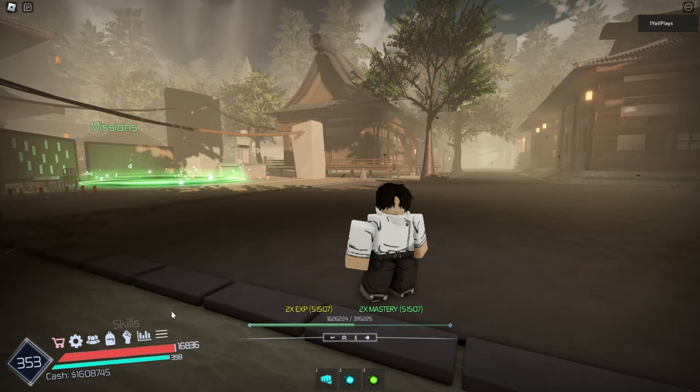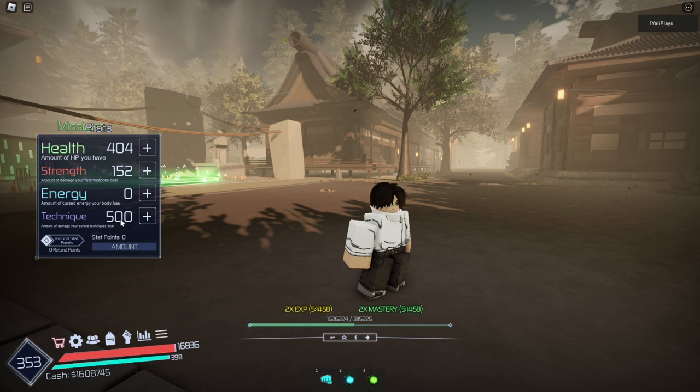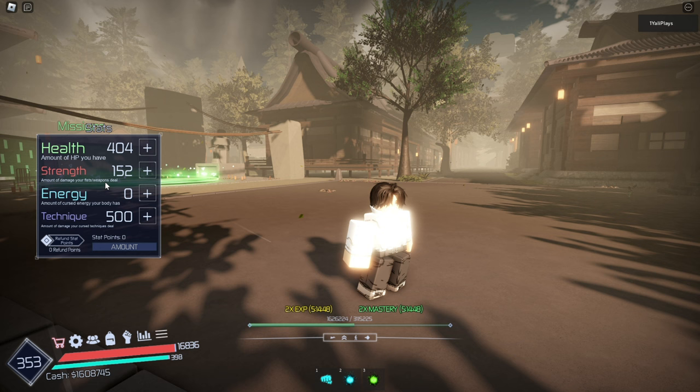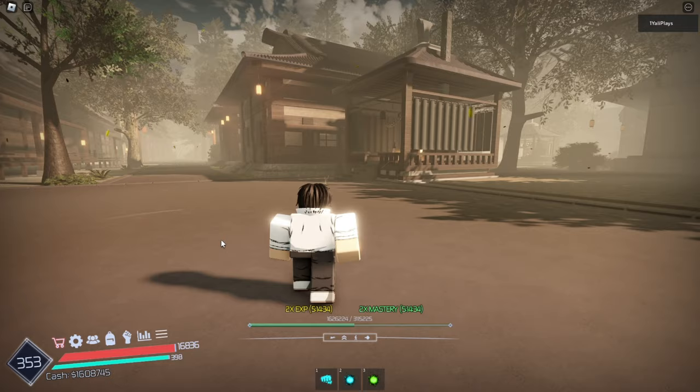We are in the game right now, and for stats we already have an ideal stat line from last video. We have 500 technique, which we need to put on because Rika is a curse technique — so we need to max damage on that. We put 152 on strength because it affects the damage your fist, slash, and weapon deal. We're going to try to find a katana and put 152 towards that since Yuta uses a katana. I feel like Yuta has a lot of strength since he has such a powerful curse inside of him, so we have 400 — but yeah, this is a perfect stat line for Yuta.